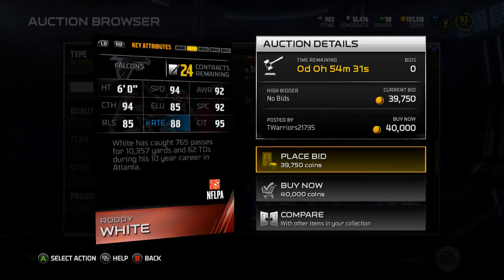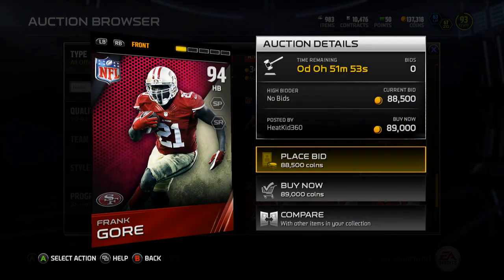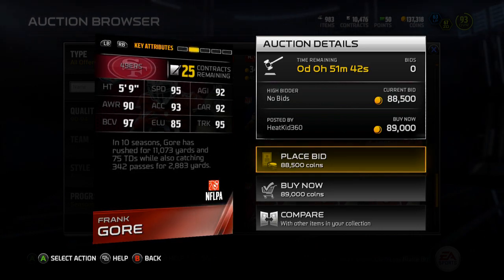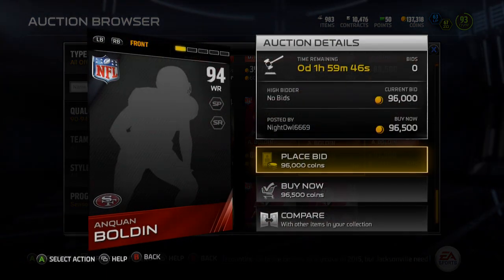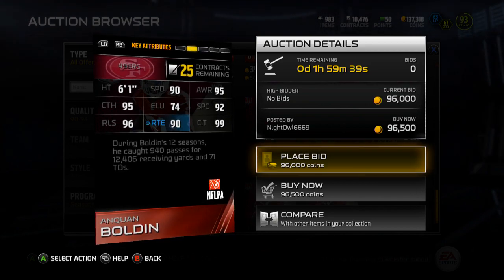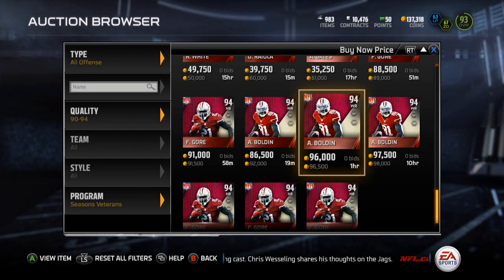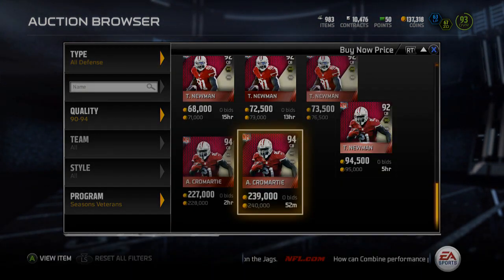Next we've got Frank Gore, a 94 overall - 95 speed, 92 agility, 90 awareness, 93 acceleration, 92 carry, 97 ball carrier vision, 85 elusiveness, and 95 trucking. Really solid running back. Then you get another 49ers player in Anquan Bolden. He's got 90 speed - I might actually pick up this Bolden card, it's pretty cheap - 95 awareness, 95 catching, 74 elusiveness, 92 spec catch, 96 release, 90 route running, and 99 catch in traffic.